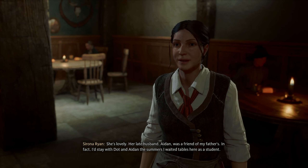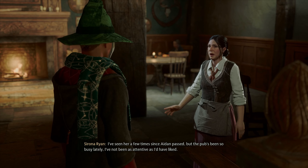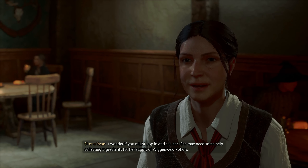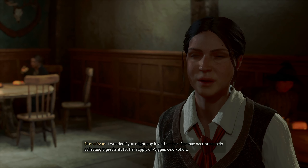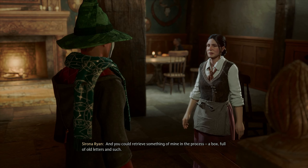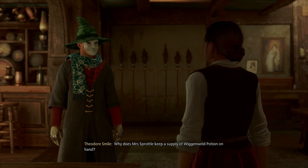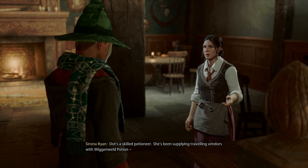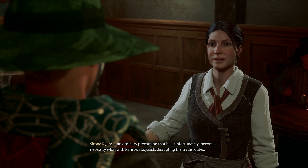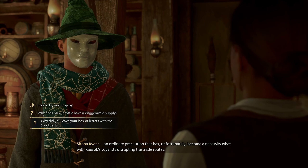'He sends you his best.' 'Glad to hear it. I shan't ask for details of your little chat, and I'll refrain from telling you to be careful yet again — but I hope you will be, whatever your plans.' Of course. 'Your owl mentioned you're needing my help with something.' 'I do. I thought you might be just the person to do a favor for my friend Dorothy Sprottle in Upper Hogsfield. I've actually met Mrs. Sprottle — I recently spoke with her about her friend Claire Beaumont. She's lovely. Her late husband Aidan was a friend of my father's. I'd stay with Dott and Aidan the summers I waited tables here as a student. I've seen her a few times since Aidan passed, but the pub's been so busy lately I've not been as attentive as I'd have liked. I wonder if you might pop in and see her — she may need some help collecting ingredients for her supply of Wiggenweld Potion, and you could retrieve something of mine in the process: a box full of old letters and such.'